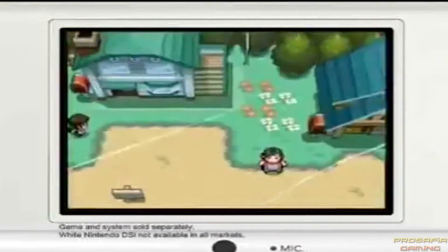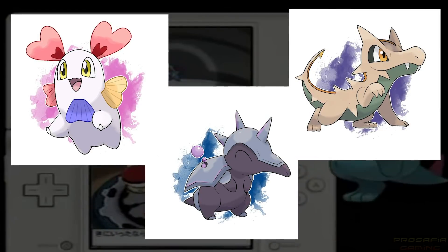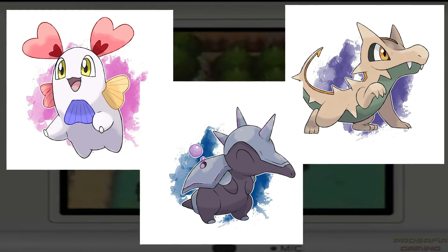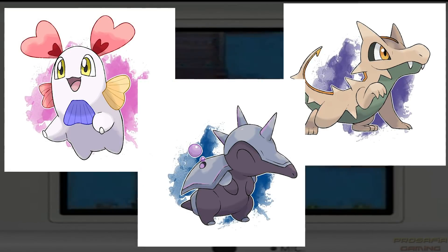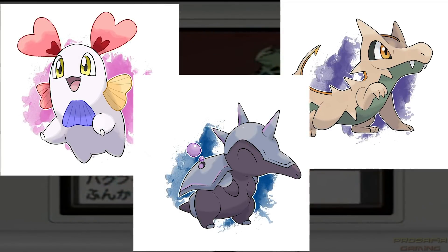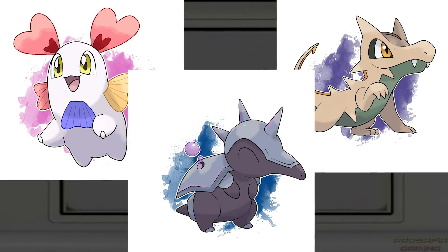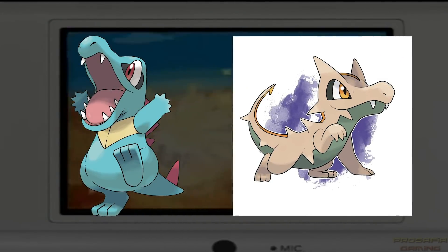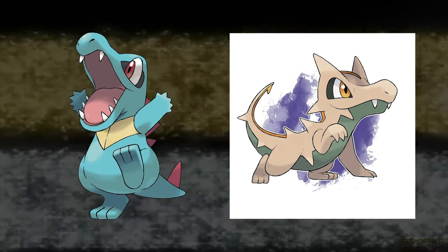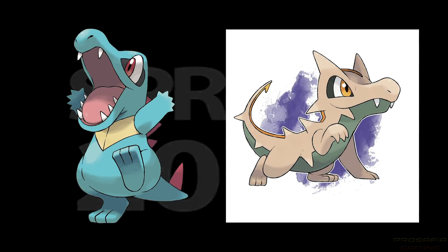From Alola into Johto, we now have regional variant concepts for Chikorita, Cyndaquil, and Totodile, designed by DevilD-Man on DeviantArt. Despite Cyndaquil being my boy, I actually like the Totodile variant the most of these three, and I think this is an example of how even the best-designed starter Pokémon can turn into something amazing despite their great base forms. Totodile is a super popular and well-made starter, but if this regional variant were real, I think just as many people would love it regardless. Overall, a really solid example of how cool regional Johto starters could actually be.